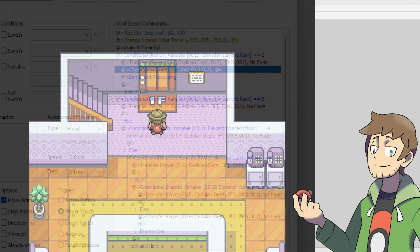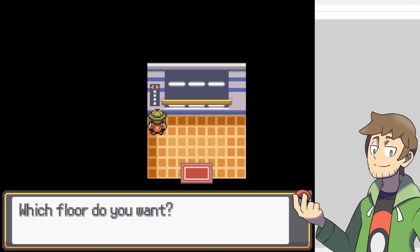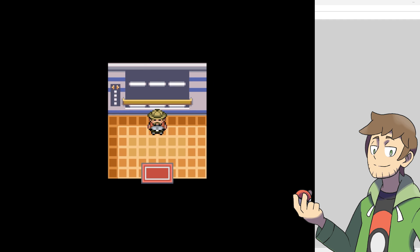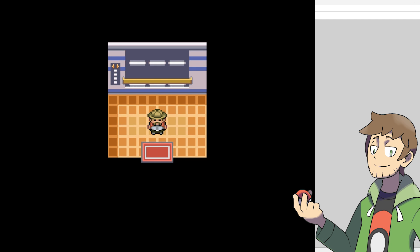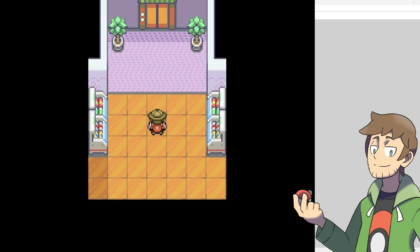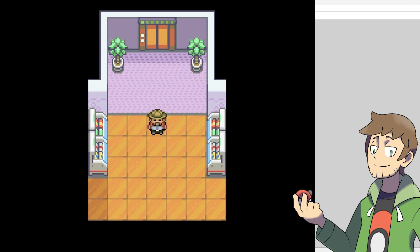Now let's test this out in-game. We walk into our elevator, and if we go and interact with the elevator buttons here, we'll see that there is a new option, which is B1F. If we select it, we'll go down one floor, so we should see the elevator animation just play once. There we go, so now the current elevator floor should be zero. When we walk out this door, we will now be taken to the new floor here, which is floor zero. I think this looks pretty good, and as you can see, it's pretty easy to add or remove floors from the elevator.